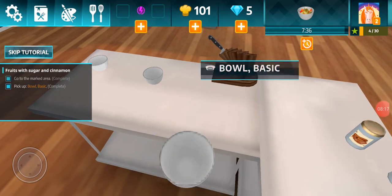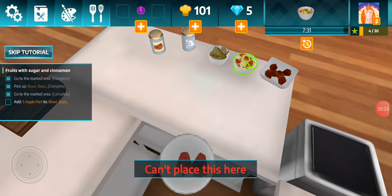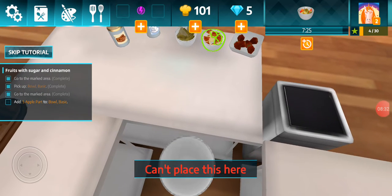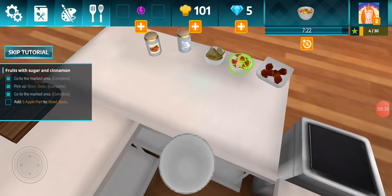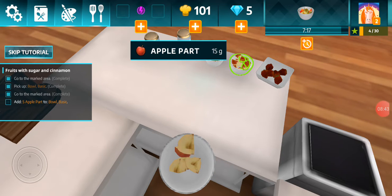Pick a bowl. Oh, that's much easier. Wait, no, that's not what we need to do. Five apple parts — one, two, three, four, five.